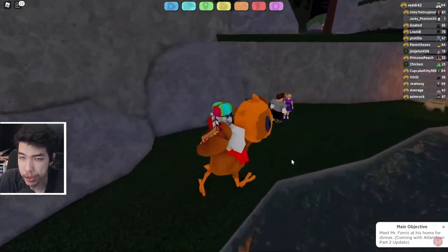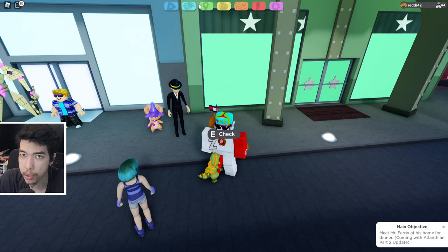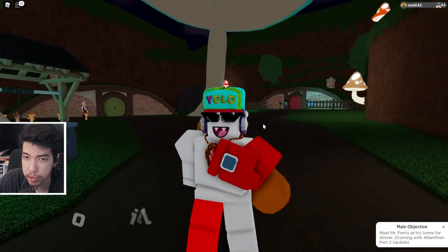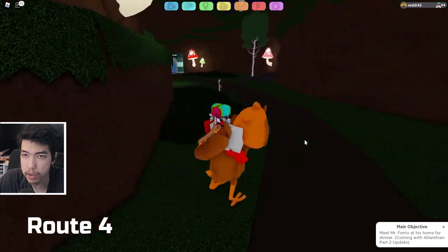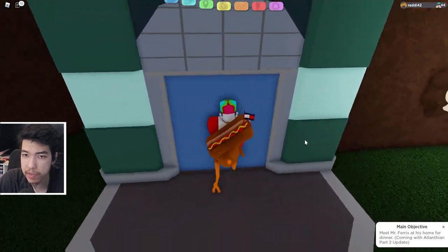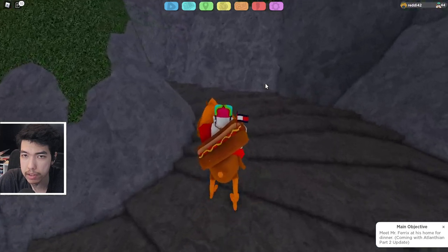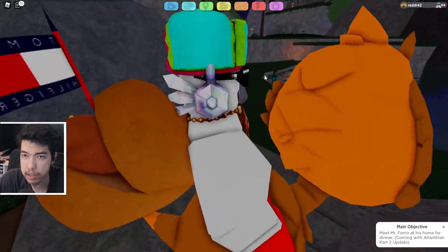On Route 5 will be the Violet Master — she'll be next to the water. Teleport to Kanoko Village; don't teleport to Pakoda or Route 5 directly. You want to start from the beginning of Route 5 from Kanoko Village, walk up the stairs and take a right, and you should be able to see the Violet Master. Head up the stairs, past the grass, and she'll be right there on the right side.